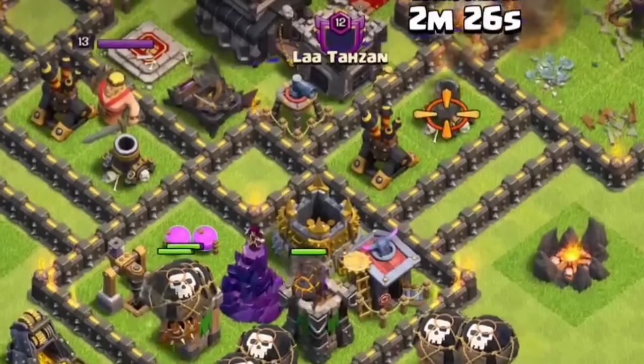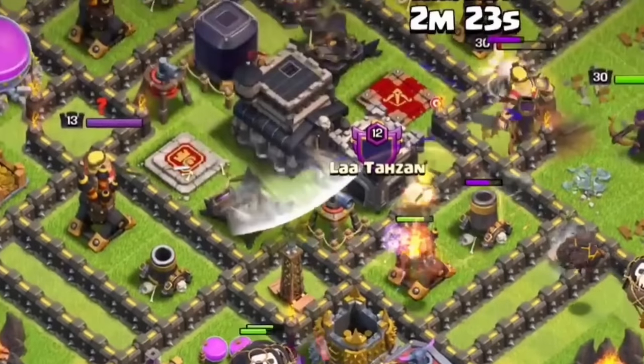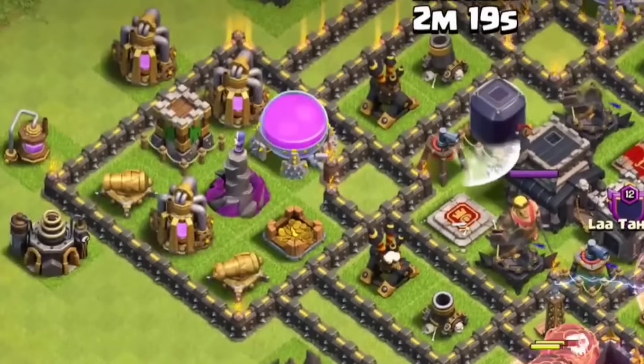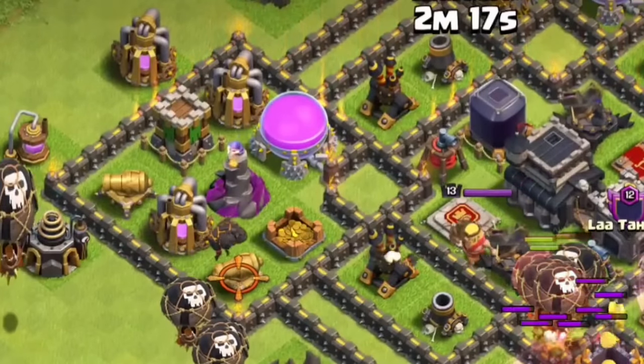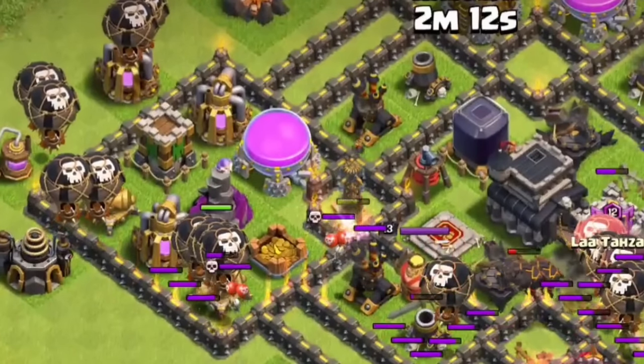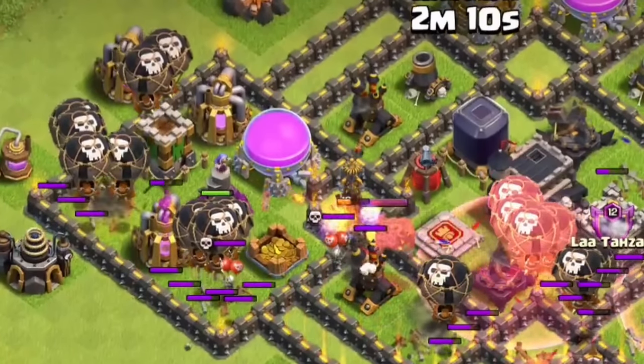This is because the lava loon strategy was created, which is arguably one of the most popular and powerful attacking strategies in the game, and it is a full air attack meaning walls obviously didn't matter. This attack really took over the game past town hall 9 and Supercell didn't really know what to do with the walls.